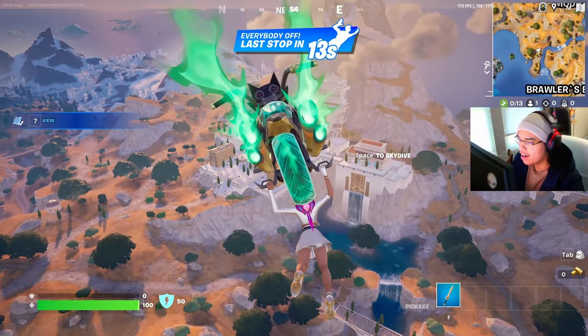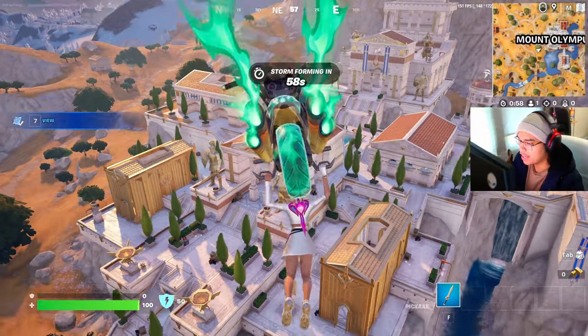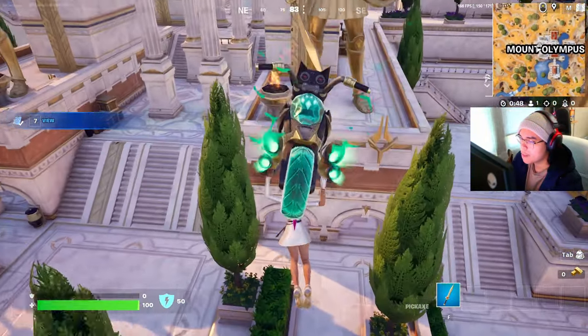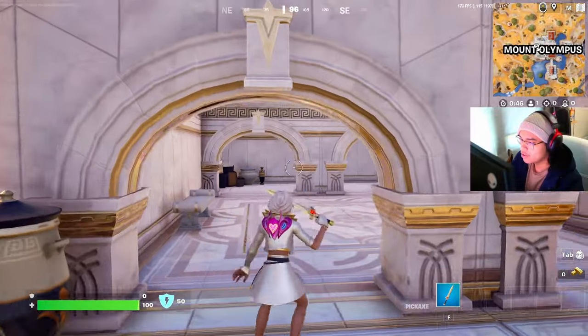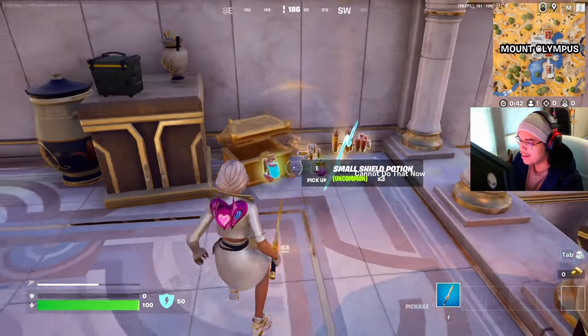We're going to start off with the actual city of Mount Olympus, and there's some on the outskirts as well. The first one we're going to go look at is this one here in the front. I'm going to come down over here, hop this, and then it's right here — very easy to find.